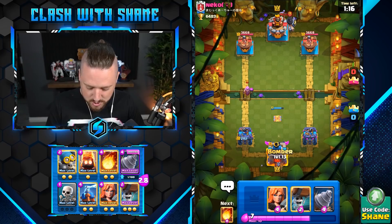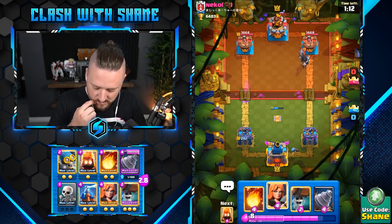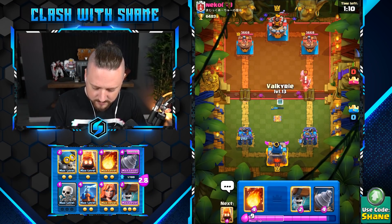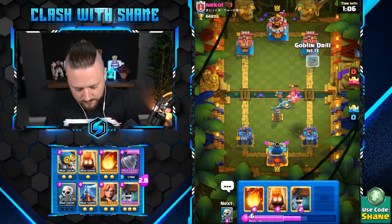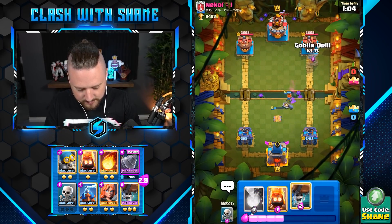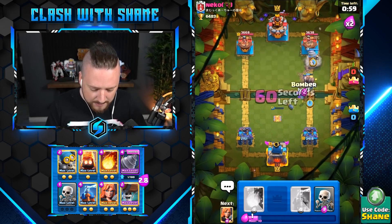Ooh, a Dark Prince in the right lane — you're a spicy boy, Niko. What you got going on here? I kind of want to go Valkyrie here, like this. And then we're 100% going to go Drill, Breakers, Fire Spirit, and Bomber.